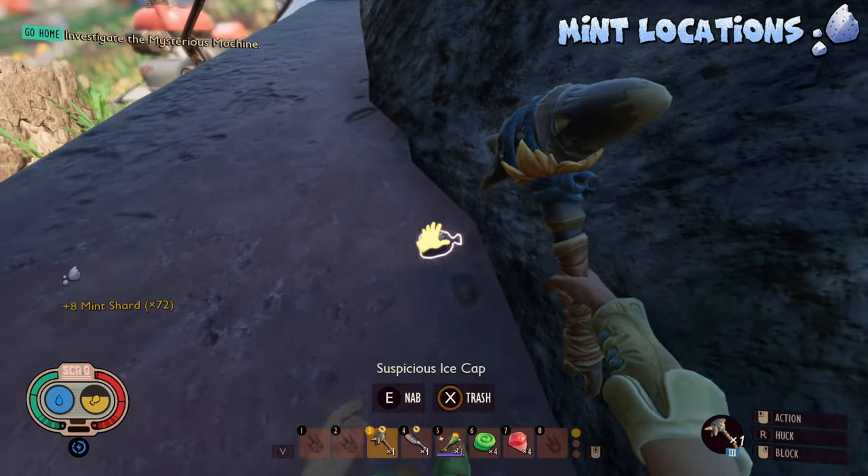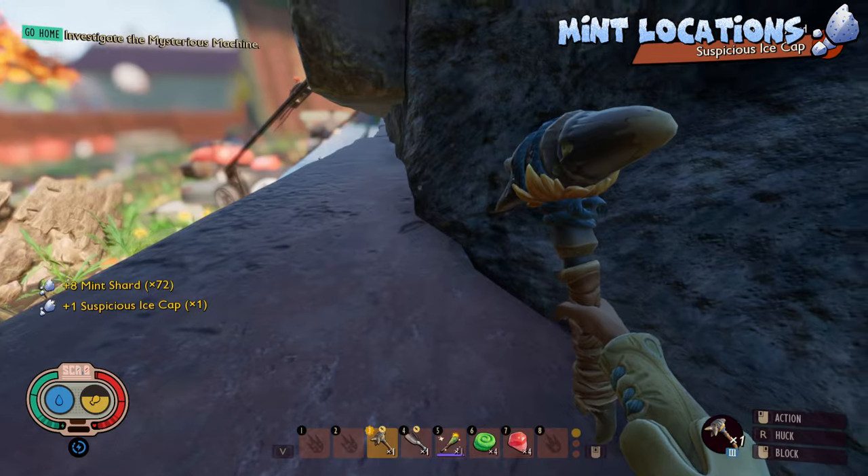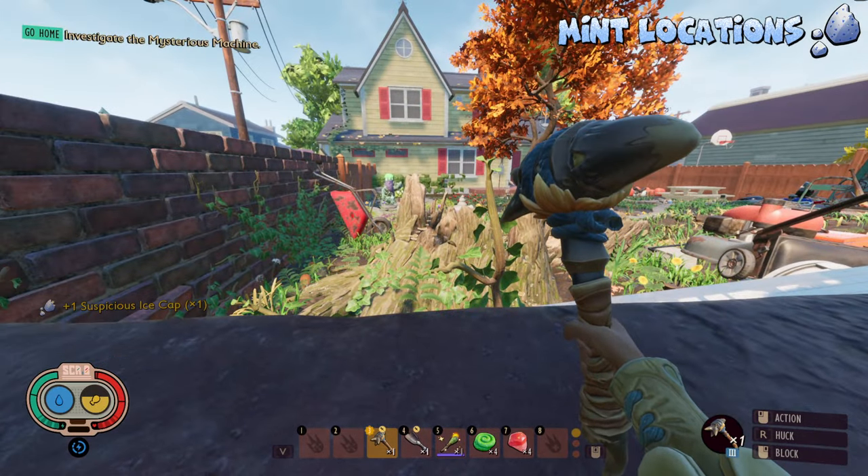Would you look at that — we got our 1% trinket drop, the Suspicious Ice Cap. That is actually pretty lucky. I'm surprised we got it after all this time, but there we go.